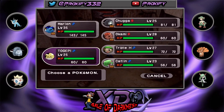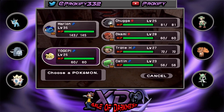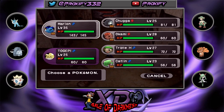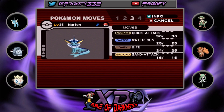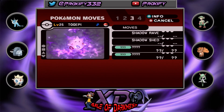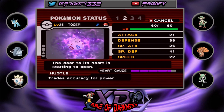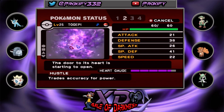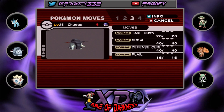I did some team switching — I moved Caitlin to the back and added Togepi to the front so we can try to lower its heart gauge little by little. Togepi is one of the hardest shadow Pokémon to drop the heart gauge on. We have Marlin at level 35, and Togepi at level 25 — the heart gauge hasn't moved at all yet. We also have Chugga at level 25, now a Dawnfan, which is really cool.